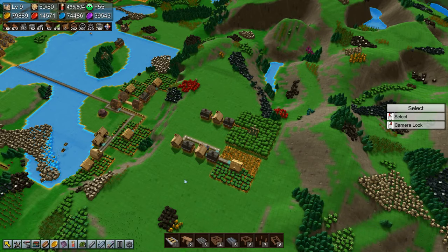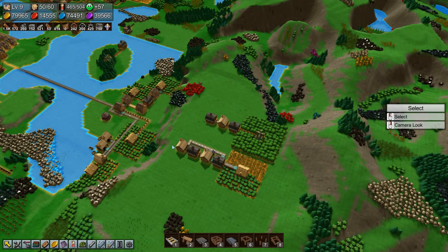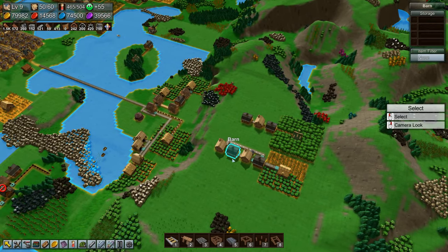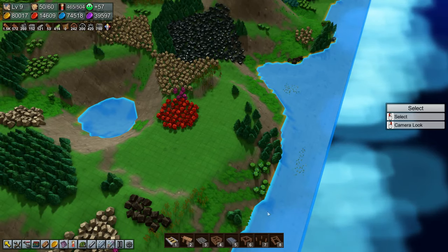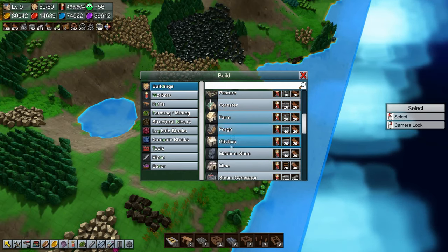Welcome back to Factorytime folks. We are in the process of getting elixirs made and we are making okay progress here. We need to set up over here so that we can make some fish oil and that is what we are going to be doing now.